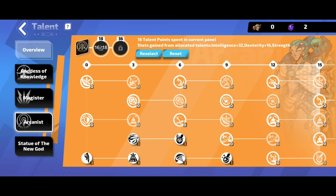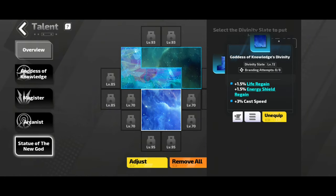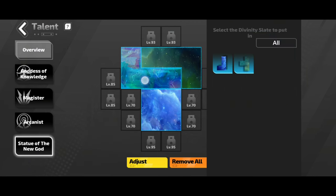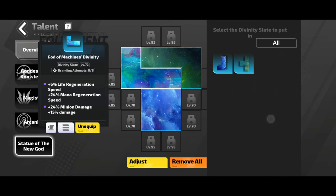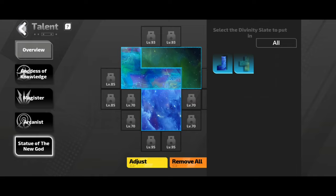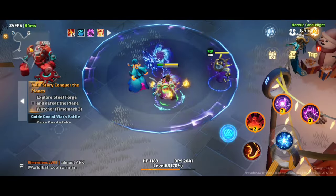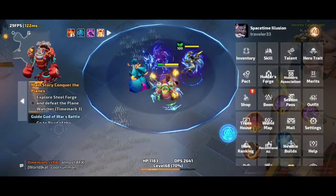For the divinity slates, I haven't crafted anything yet, but I'm focusing on life regen, max life, and mana regeneration. I've just put in everything I had from a previous character for now.